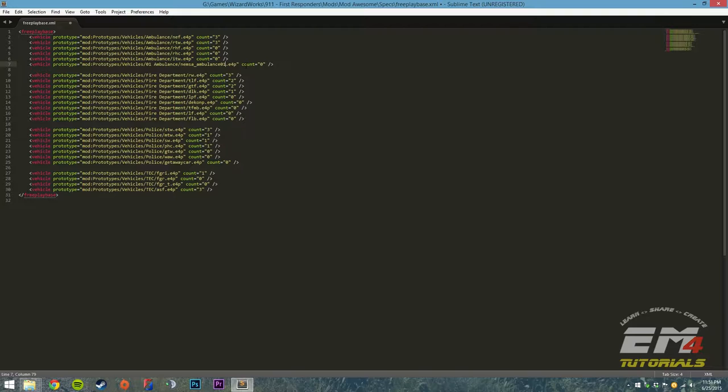That is the name of our prototype. For count, I'm going to make it one — just like in the unit XML we just edited, how many are available without having to buy additional ones. By default one, and then if you want a second or third you have to buy more. We'll keep that consistent.